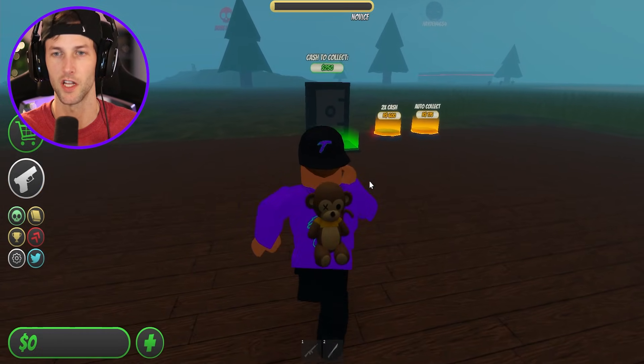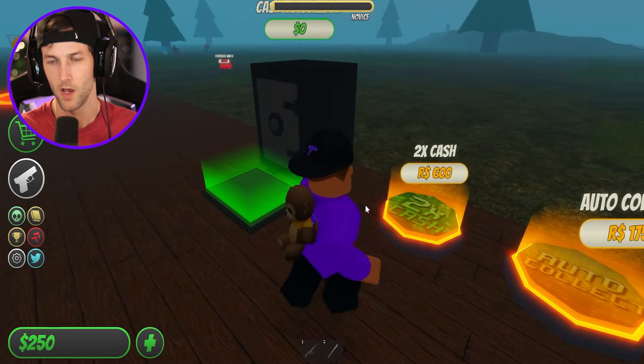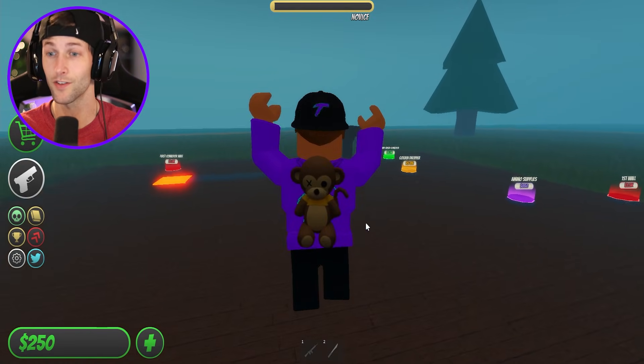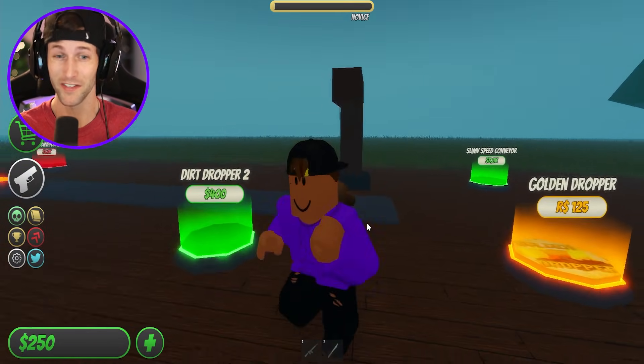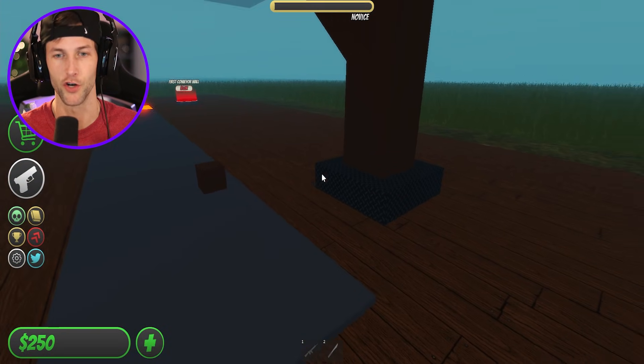So this is our cash collector over here, this giant safe. 250 bucks. What can we get here? Two times cash or auto collect? Dude, the two times cash, that's kind of expensive. 600 Robux? I don't know. Guys, 600 Robux for double cash? That's a lot. Who needs double cash when you got dirt?